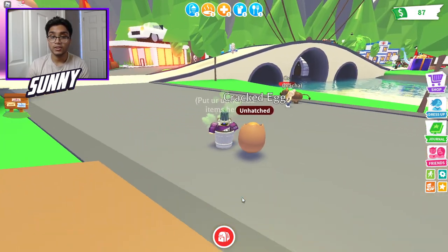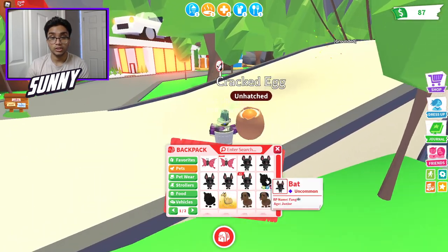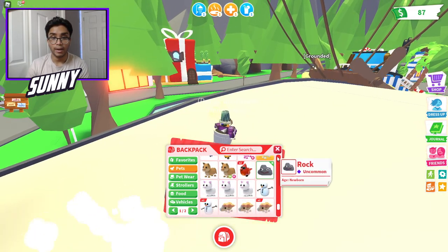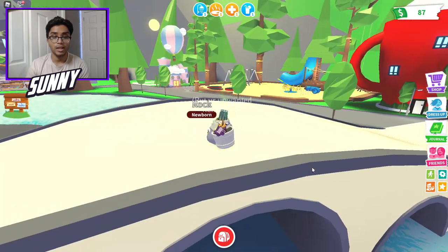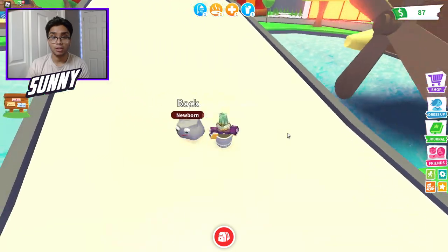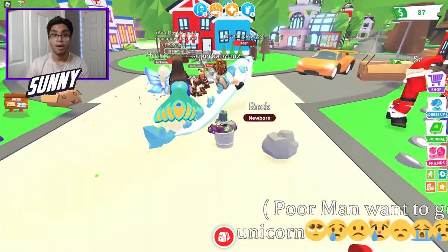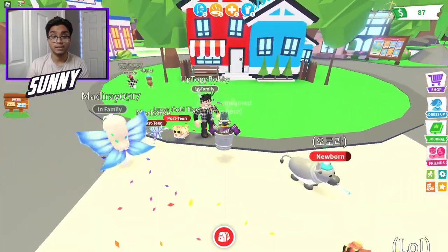So there you guys go — just two easy hacks right there. Also, I just realized we kept our rock pet. I thought it was just for April Fool's but I guess not. There are other ways in the game you get free pets, like this rock pet, by just buying it really quickly. But I'll show you guys how to get easy free Bucks as well.